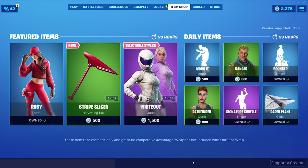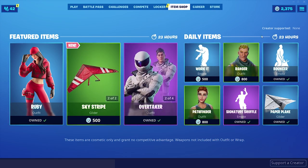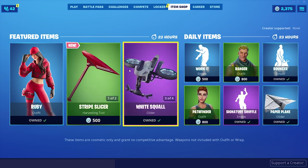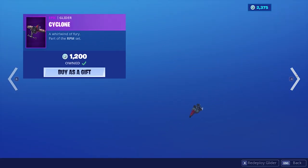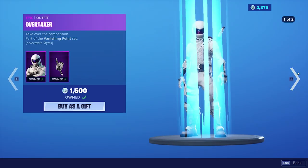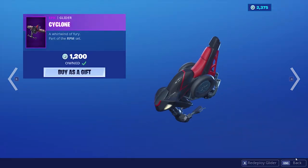Alright, so everything else we have in the store today — we have Work It, Ranger, Bouncer, Pathfinder, Signature Shuffle, the paper plane glider, and then we have the Vanishing Point set. The male set, the female version of the skin, and then the two gliders that come with it.